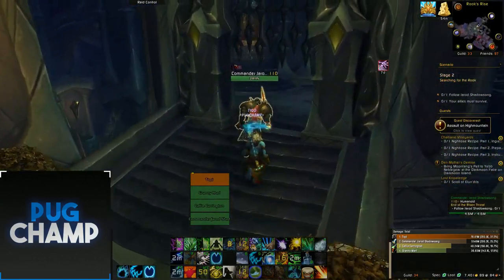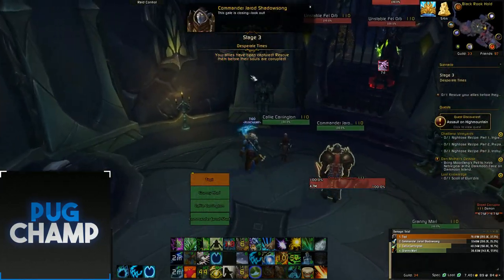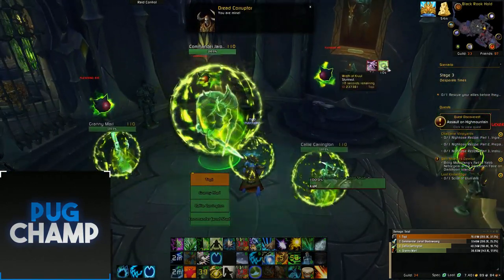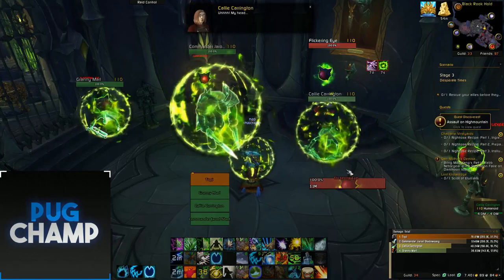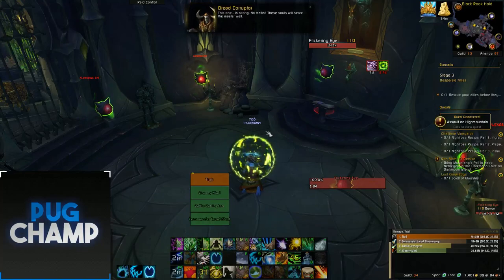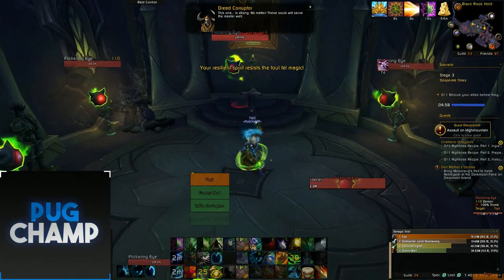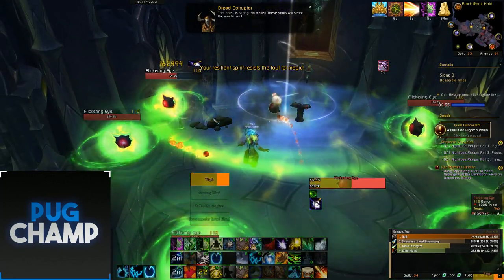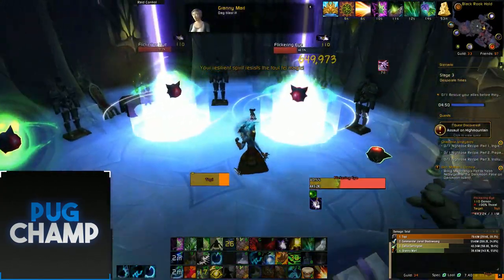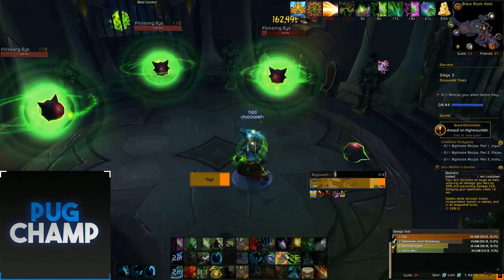This is where the party stays still and I'll be going in solo. The gate is closing, so there'll be eyes coming all around me and I'm just going to kill them. We're going to get stunned. From when I did it on my Shaman, every time you kill one of these eyes it deals damage to you, so you kill them slowly. As you can see they deal really big damage, so make sure you're healed up and full before they pop.